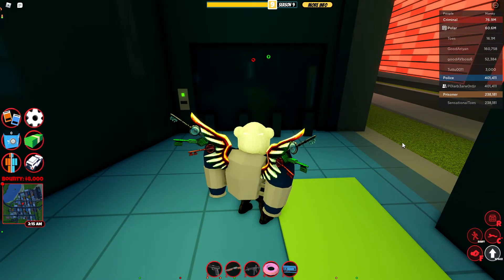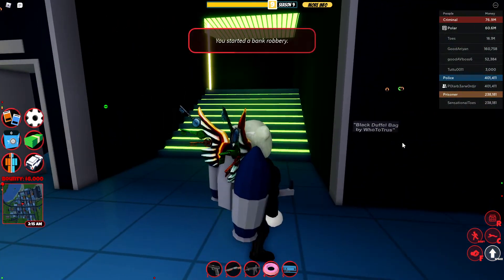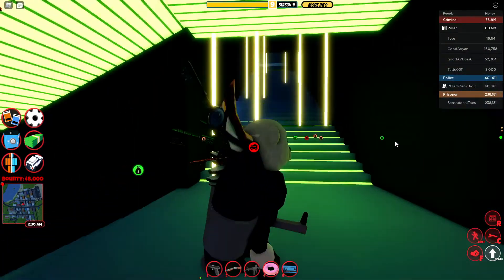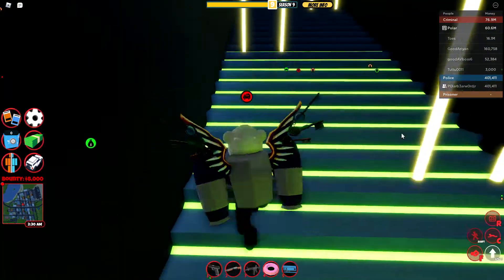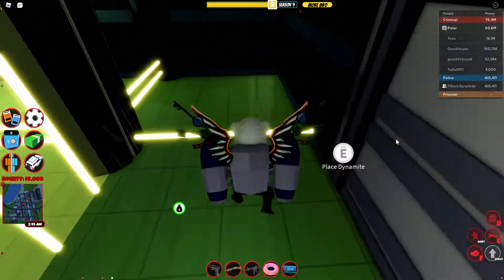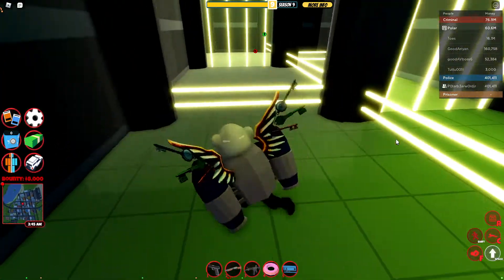If you have a key card, you'll be able to enter. Walk up these stairs without hitting the lasers, then jump over these lasers.